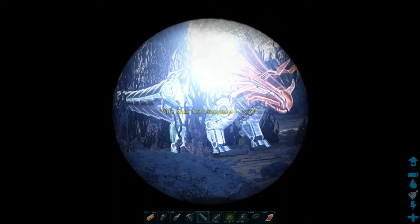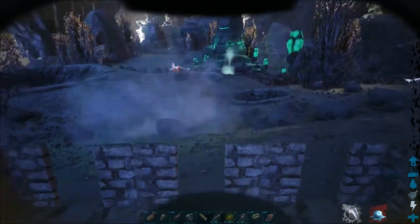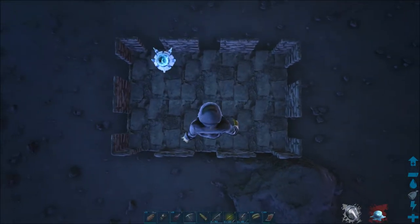A good place to teleport to is the south or southeastern island. This area is rather quiet with fewer predators.